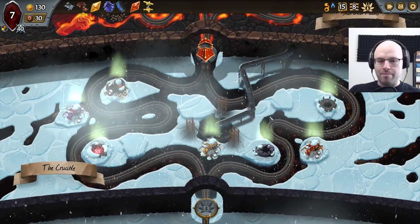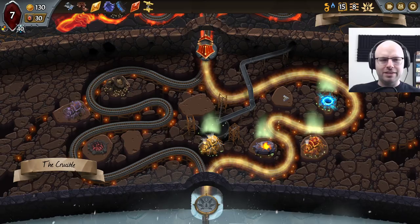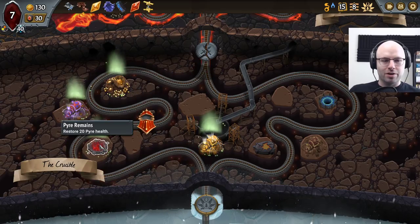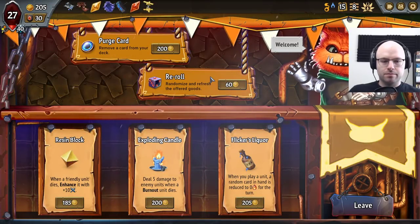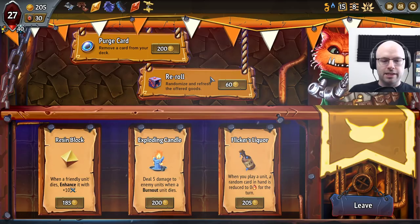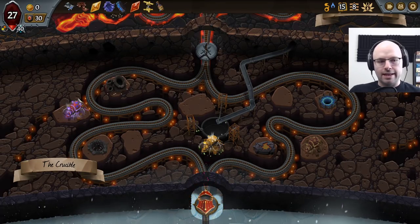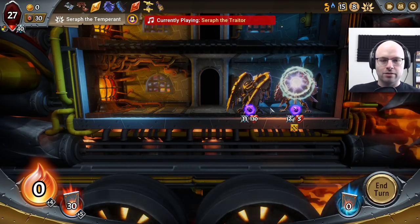I don't even know what boss it is. Is it buff-debuff? That's not bad — we don't rely on buffs. Yeah, I think it's buff-debuff. Even if it's sap, it's not that big of a deal. It's kind of obvious unfortunately that we're gonna need a little pyre health no matter what. But now with 205 gold — when you play a unit, a random card in your hand is reduced to zero. Seems like everything we want and more, and it's not like we're gonna go to the spell shop. Okay, so it is sap — that's pretty bad for Dante, but the robot is gonna outscale it.